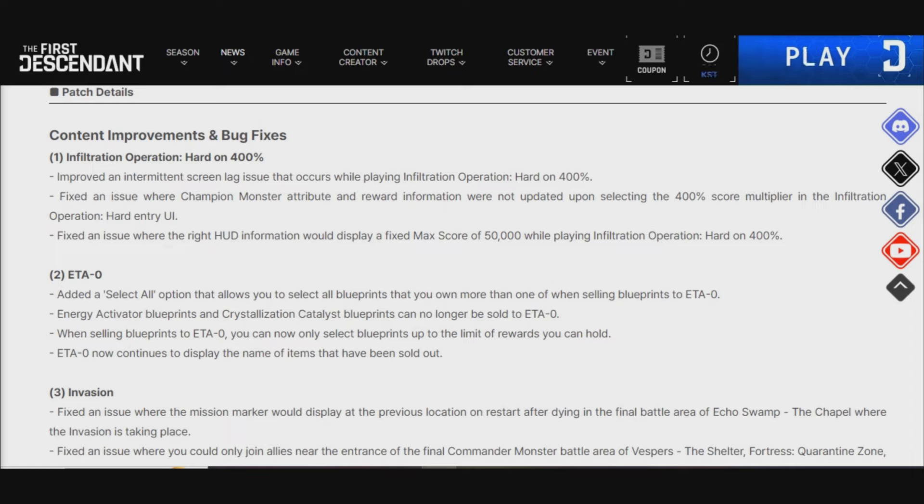They also fixed the issue where the right HUD information would display a fixed max score of 50,000 while playing Infiltration Operation Horror on 400%. For ETA-0 — I like to call it 8-0 — they added a Select All option and allow you to select all blueprints that you own more than one of when selling blueprints to 8-0.